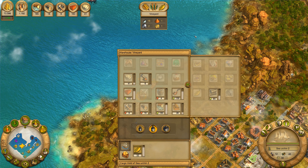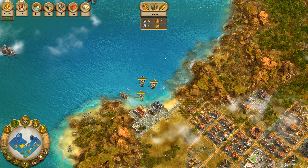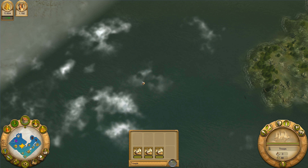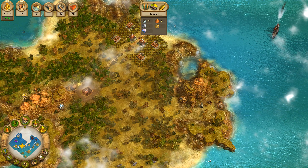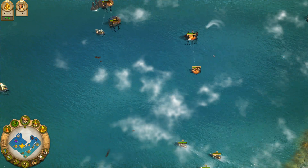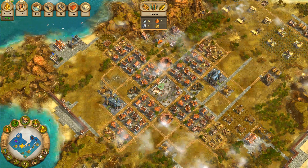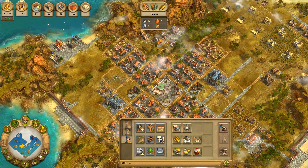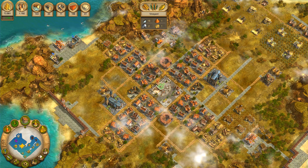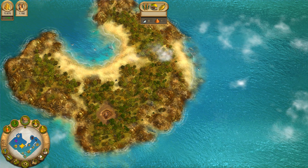We have to see to it that our citizens are happy. We have to build a theater again, because these people burned it down. Now I don't have too much income anymore. Sea mines have been updated.